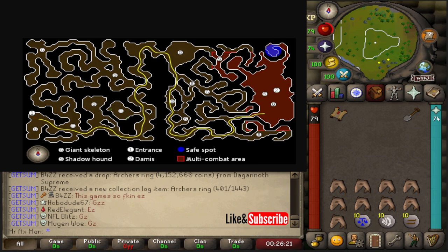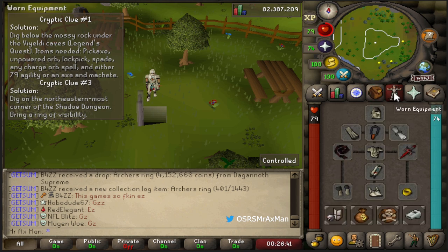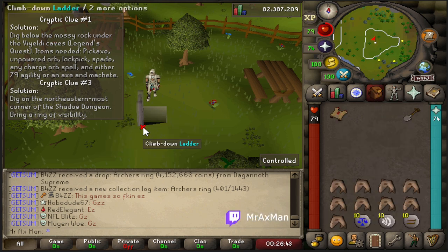We're going to make our way all the way through the shadow dungeon to the northeasternmost corner, where this blue dot is — which is also the safe spot for Damis. There are some enemies here, so if you're a low level bring some food, and it might be worth bringing a stamina potion if you don't have high agility.